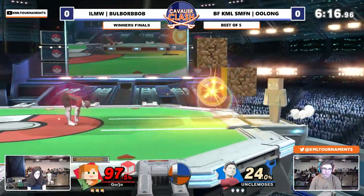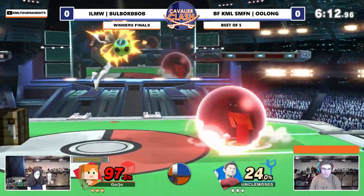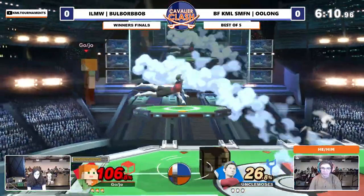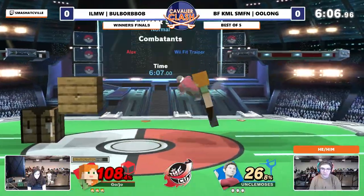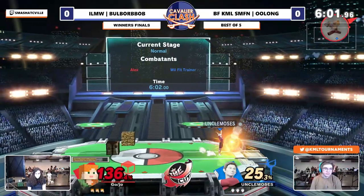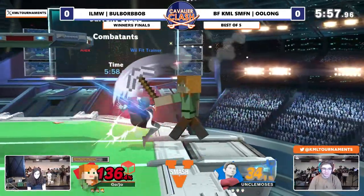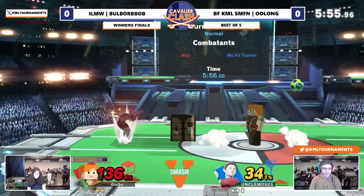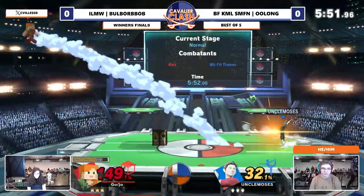Oolong needs to be careful holding the shield there on those down airs because that will definitely pop shield. I'm starting to think about what Wii Fit does to get around walls — I think you can kind of go over backwards and maybe do like the back hit of forward air, because it's kind of down diagonal. What a dash attack, almost taking that stock. What an air dodge to get away from that soccer ball. Now we got the Steve shenanigans, but he's not quick enough to keep that pace. That tech away was crucial there for Oolong.